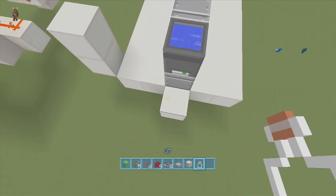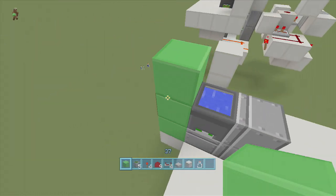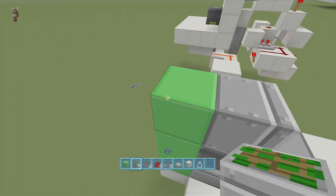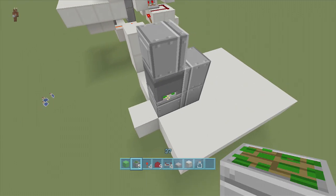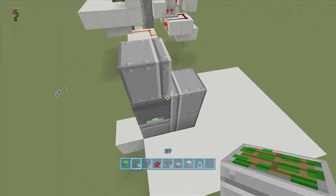Next, right here on this little off block that comes out from the rest of it, we're just going to come up three. And then on the back side, right above the cauldron, we're going to put a sticky piston facing backwards. The reason I do that is because you can't place stuff right on a cauldron — maybe you could on PC, I'm not sure, but on Xbox and PS3 you're going to have to do what I just did and then just delete those blocks because they're not needed.